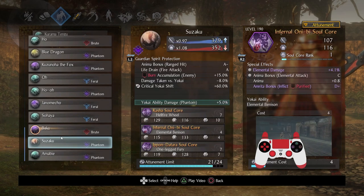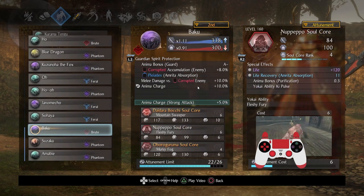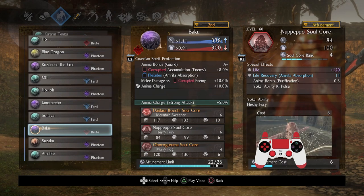Given the steep requirements of the attunement costs, I decided to go with Baku once again. Baku has very high attunement and is a Brute. I was thinking of other Brutes with 22 attunement, but the Soul Chorza we have left, I figured, would be best performed on Baku anyway.